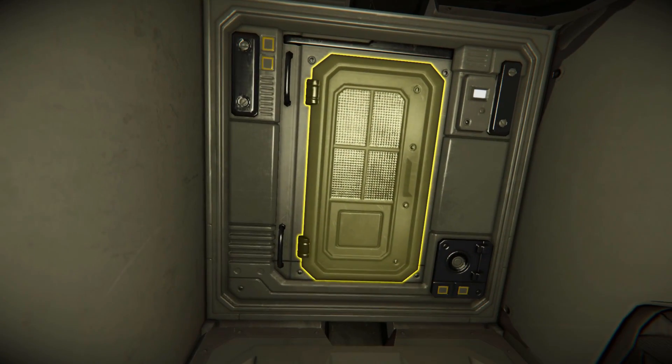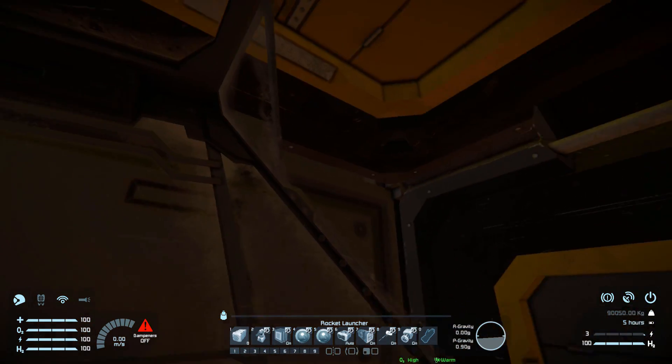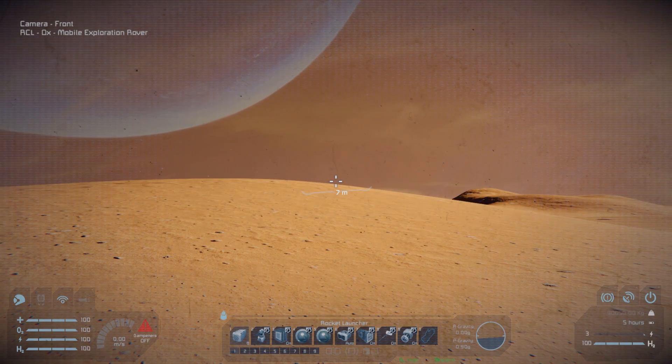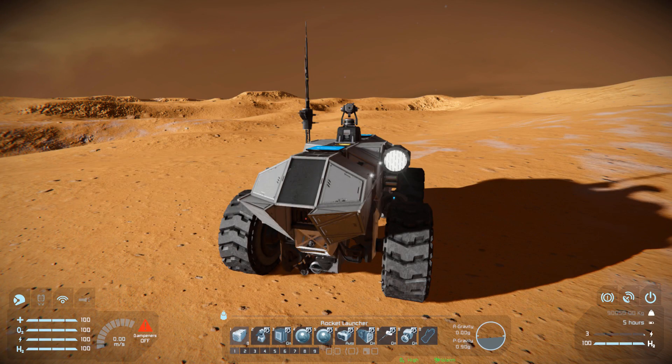We've got access to our cockpit right here, and there's a little chair to sit on if we wanted to. Getting into the cockpit, this is what it looks like from our first-person view — we're not going to be able to see too much and we are heavily relying on those cameras for forwards and backwards. It would probably be nice to have had a backup camera, because if that ever got damaged you'd be blind while driving this thing.